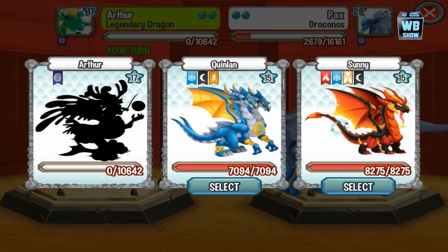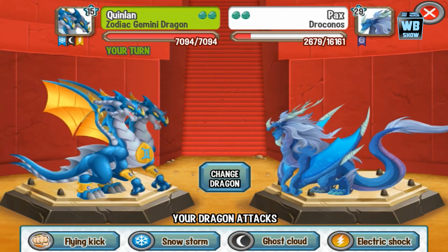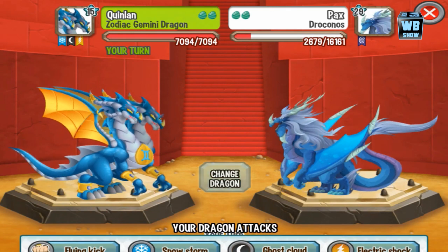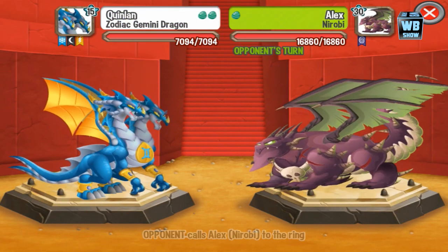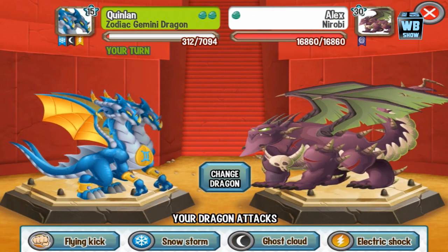Alright, we got hit. We're going to use the Zodiac Gemini Dragon and use Electric Shock. Check out his animation — he does like two Spitfires. Not sure what Spitfire they are, but one of them is Ice and the other one is Electric.